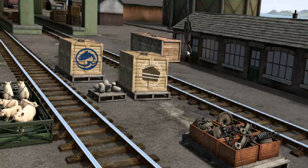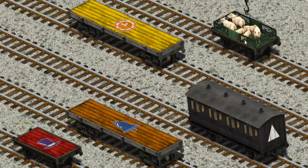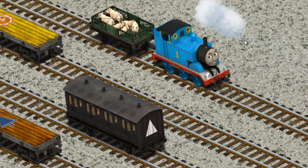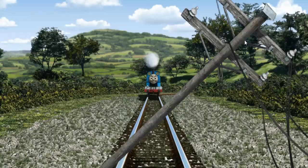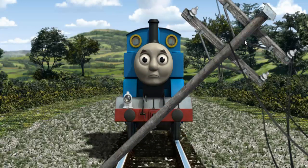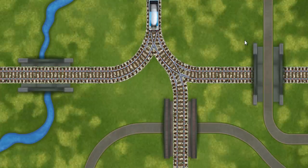Show Cranky where the pigs are. You found them! Let's lift and load. Now the cargo must be loaded. There you go! Thomas pumped his pistons and puffed out of the docks. Suddenly the tracks were blocked. Thomas had to stop. He would have to go another way. Help Thomas find the track that goes under the bridge.